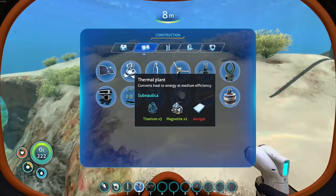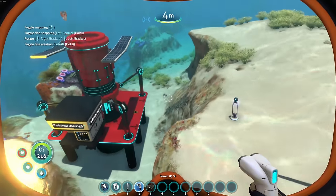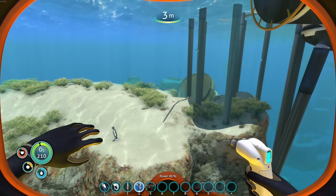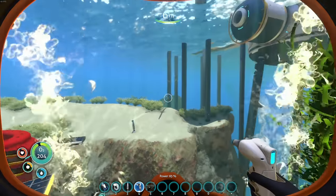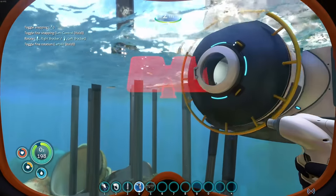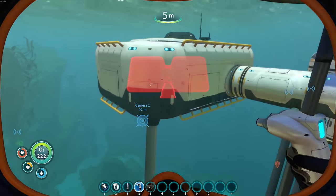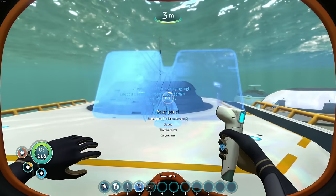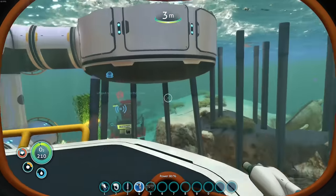I want to put one of these power transmitters here and see if we can get a beam of power going to that thing. Let's leave it for a minute because sometimes it takes a little bit to get set up. I'm almost wondering — can I build a solar panel on here? Just in case the mod doesn't see the wind turbine as a source of power, maybe I'll trick it into thinking it's generating power.